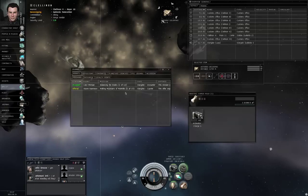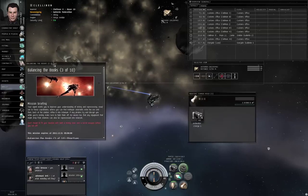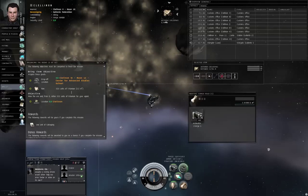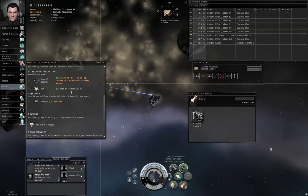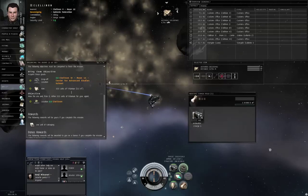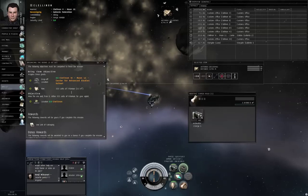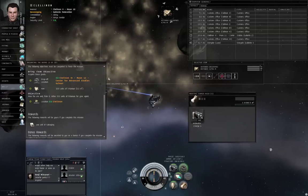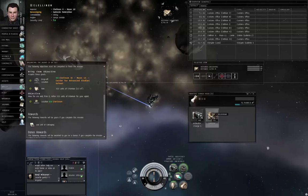Let me actually double check how much titanium I need. According to my personal mining notes, every 333 Veldspar should refine into a batch of 1000 titanium assuming perfect refining skills. I don't have perfect refining skills and the station charges tax, so I should expect about 800 titanium from a single load. And there's the Veldspar.